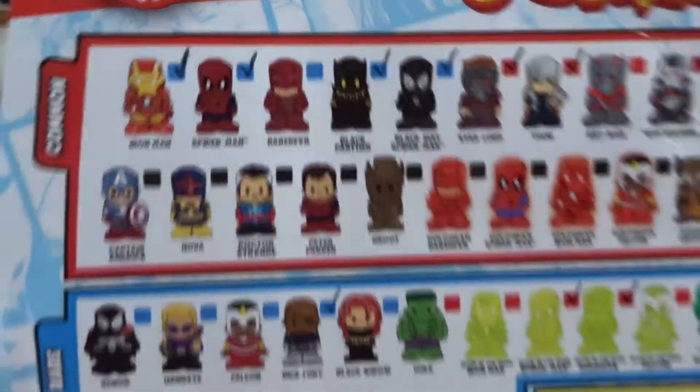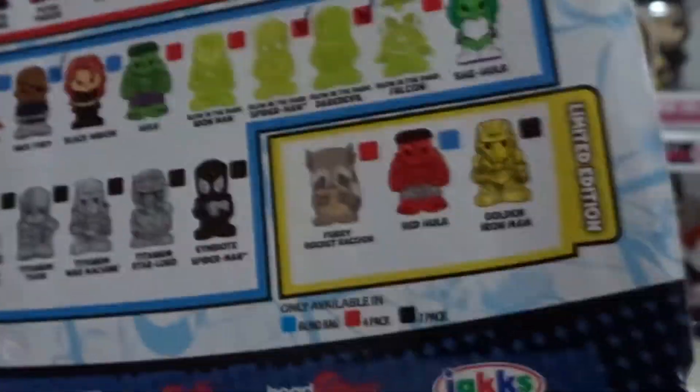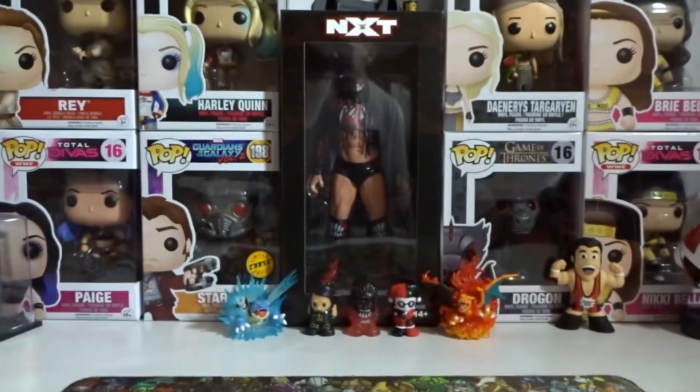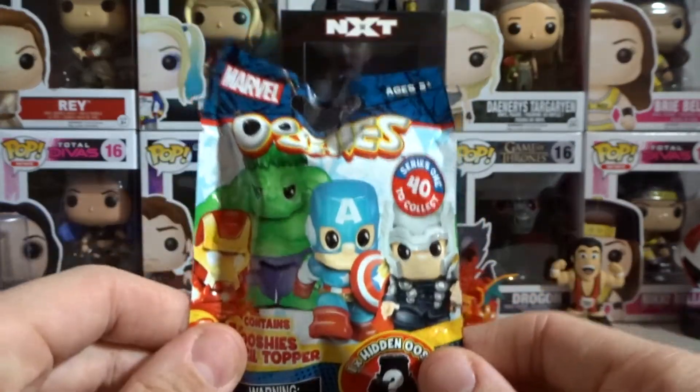Out of all the ones I need, I would like to get Daredevil, Black Widow and Venom. I don't really care about Falcon and Hawkeye, and Red Hulk would be an awesome bonus. But that is what we need and what we have. We have seven of these bad boys to unbox — let's get right into it.